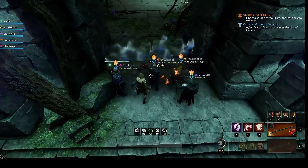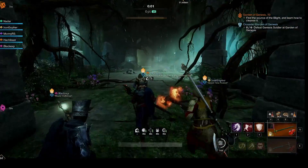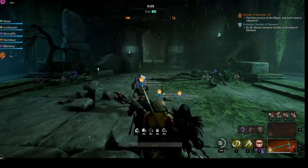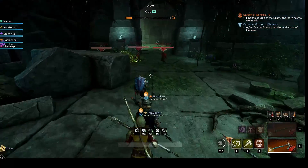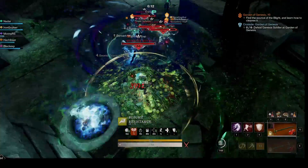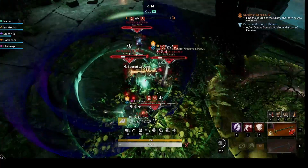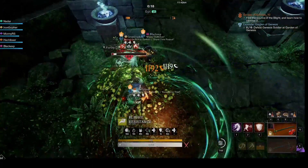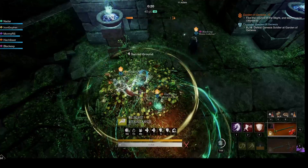When everyone is ready, head through the veil. You're going to take out this first hive so that we have a clear spot to fight the archer that will come next. This is standard hive destruction — get aggro and pull the fiends onto the hive so the DPS can clear everything down. The fiends all have the compost mutation on them, but ignore the healing surplus that drops on death. They should all die before it matters.